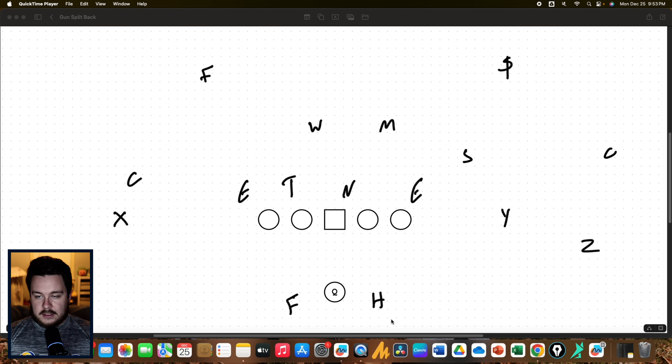Sticking with gap schemes, let's talk about counter. With a fullback in the backfield, a lot of the time we're going to be thinking GF counter. From split backs, I really like to do this same side — this really helps key that tendency of running away from the fullback. Especially with a B gap bubble and sometimes with the defensive end like this, I like to stab the defensive end and then get to the wheel.